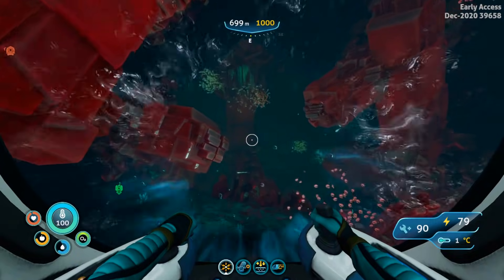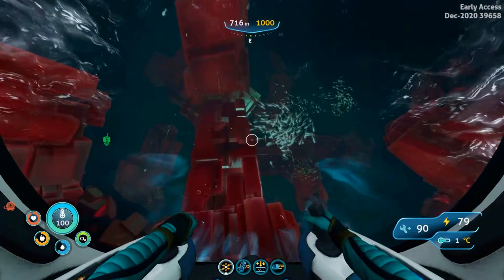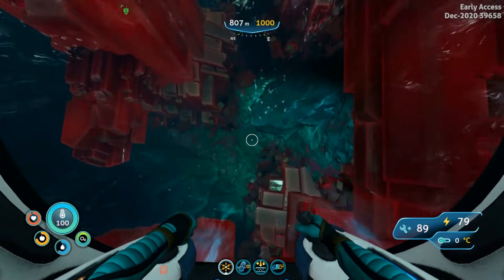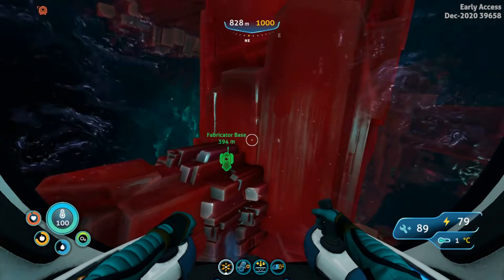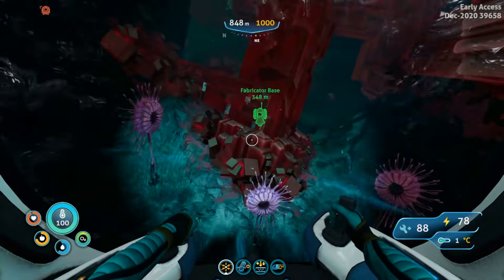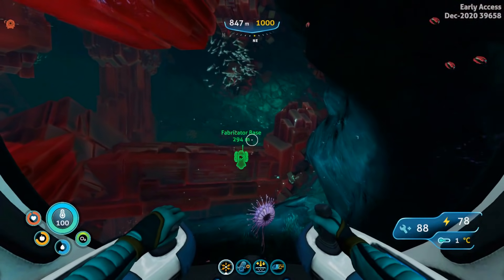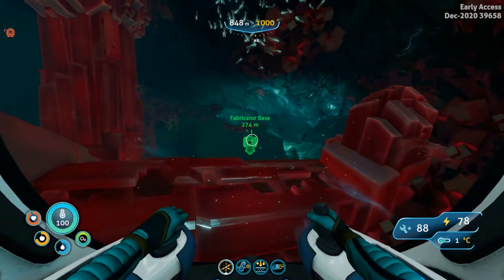Here in the Fabricator entrance we are going to descend in an east direction down to 850 meters depth. Then we are going to be turning a northeast direction here and making our way to the Fabricator base. Basically as long as you are heading northeast or east direction you will be able to find the Fabricator base at the end.